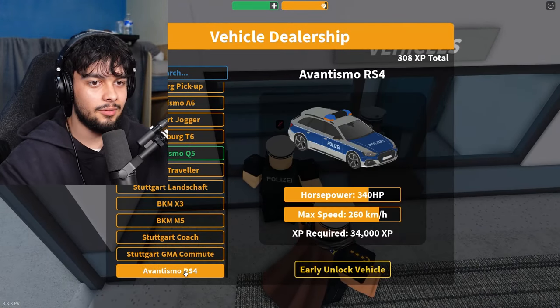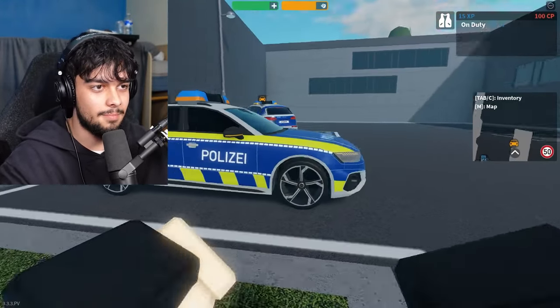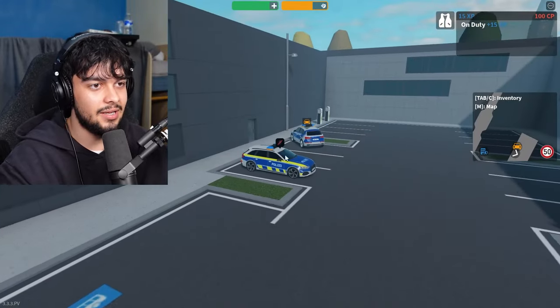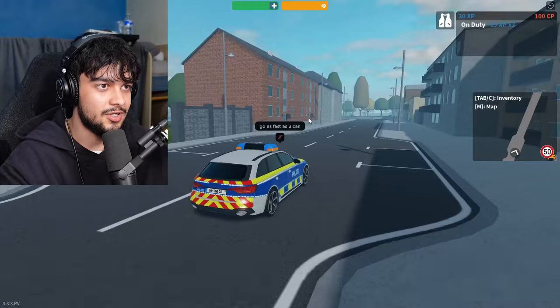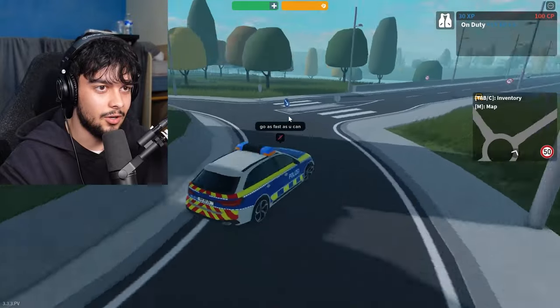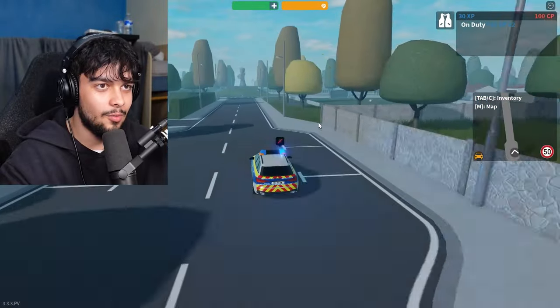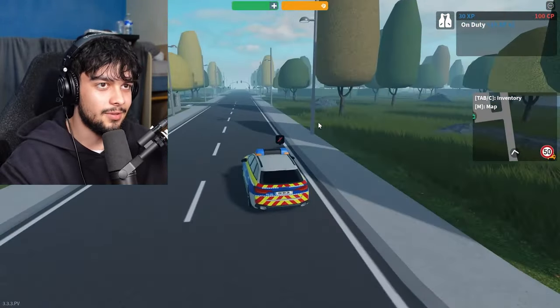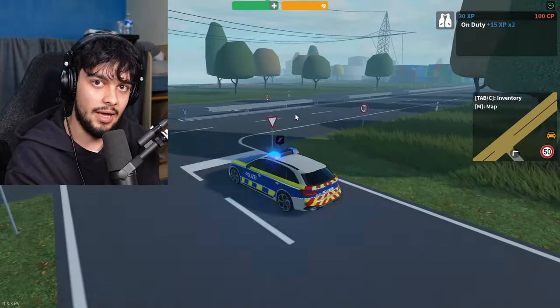The final vehicle is the Advantismo RS4 — and it is just beautiful. He's going as fast as he can and nobody is escaping you in this, nobody. The lights are on and we are absolutely zooming. If you can afford this, get it. That is all the police cars in Emergency Hamburg — let me know in the comments which is your favorite, and thank you for watching!